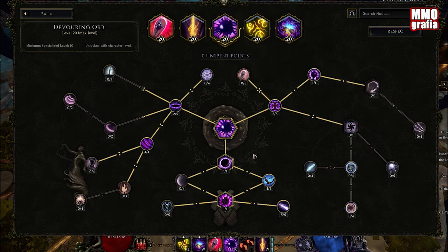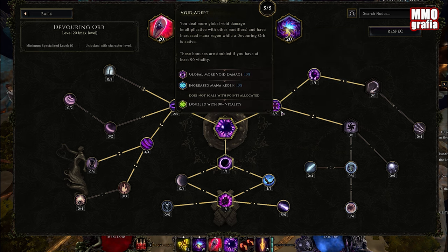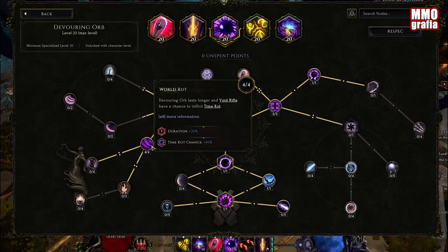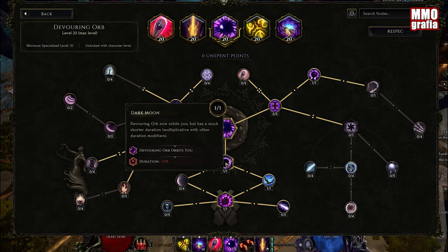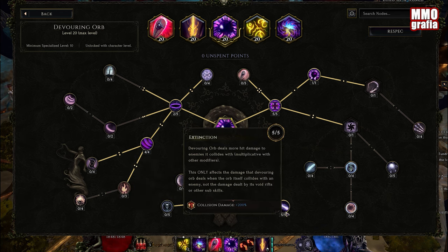Our main source of DPS is the Devouring Orb. There are a few things we want here. The most important is Void Adept — it is doubled when you have 90+ vitality, so you actually need 90 vitality in this build. Then we have Rift Coral, Void Penetration, and World Rot for duration and Time Rot chance, which makes our balls rotate around us for the longest time. Devouring Orb orbiting you is the base of this skill. We also take Void damage on impact and additional collision damage on impact with the Void bolts.